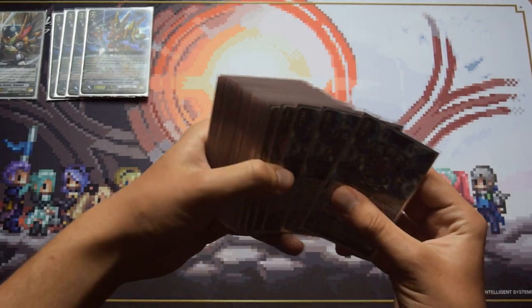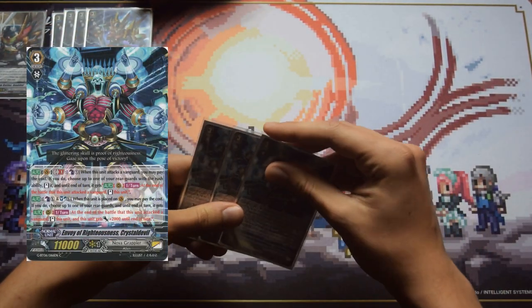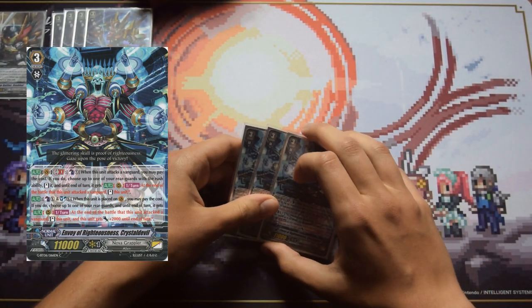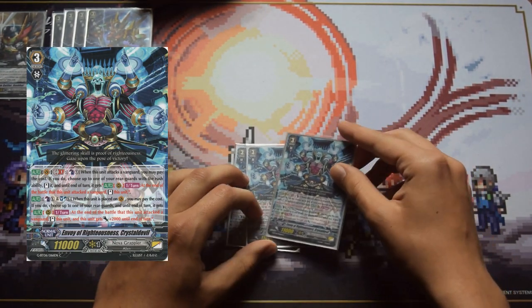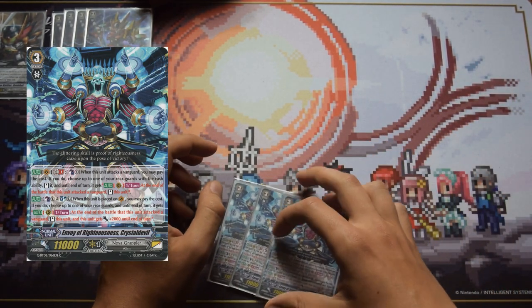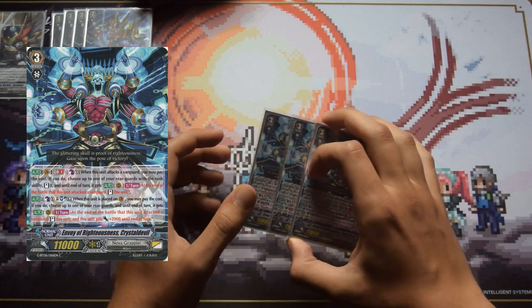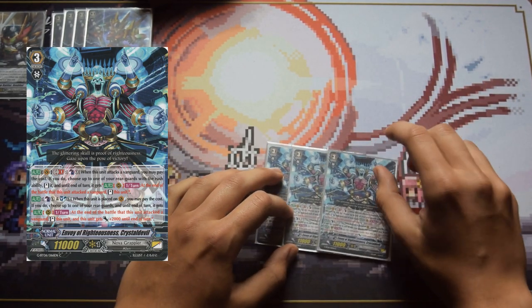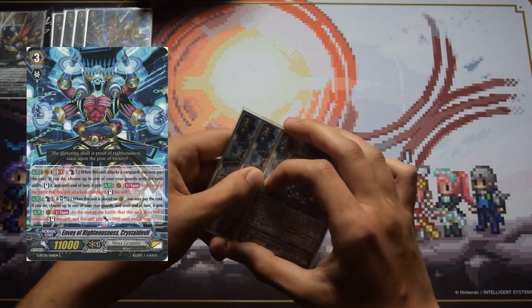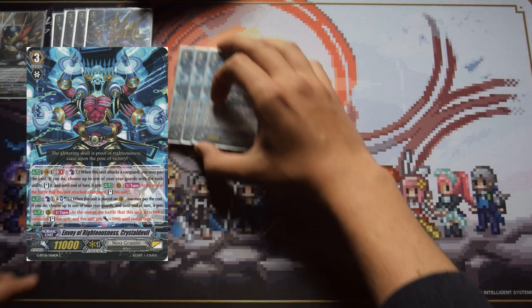Next up we have Crystal Devil. I did have this in my previous deck profile as well. Crystal Devil is really good — he synergizes really well with one of the latest stand triggers. He can enable really amazing combos, and the combo video is actually coming next week so stay tuned. Crystal Devil is really nice as a backup grade 3, especially after you've already gotten GB1.